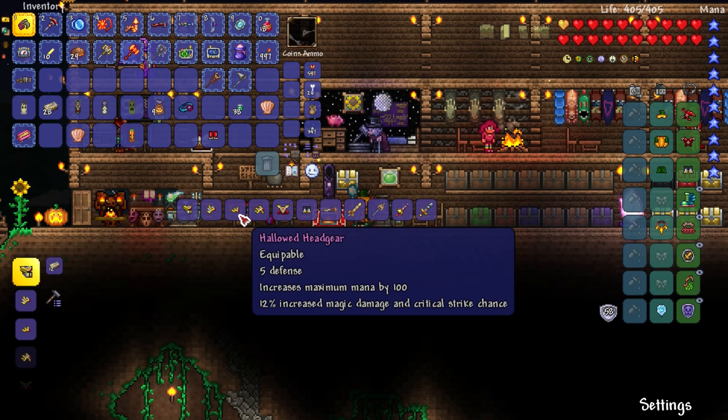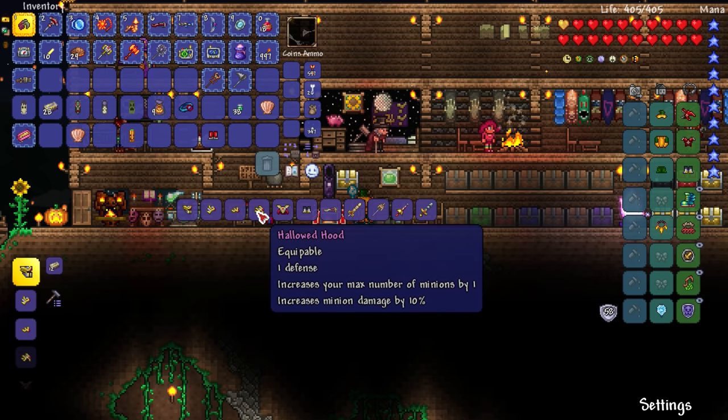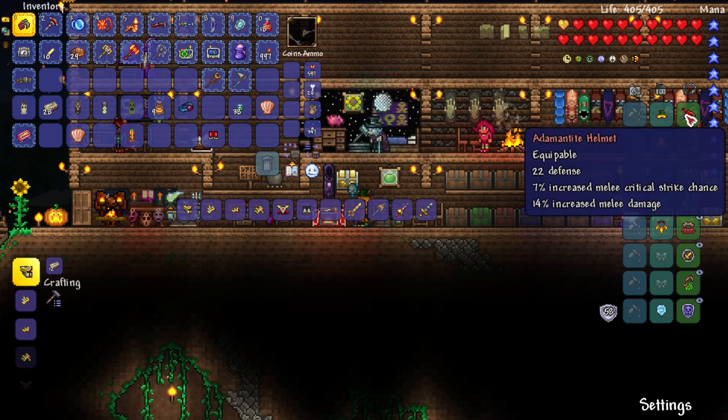I think it was the summoner helmet — I'm actually thinking about that. You won't lose so much defense. So if I have the chest piece, greaves, and the hallowed hood, I'll have two extra minions instead of just one. But I have basically no damage or defense — it goes down to 1 defense instead of 22.